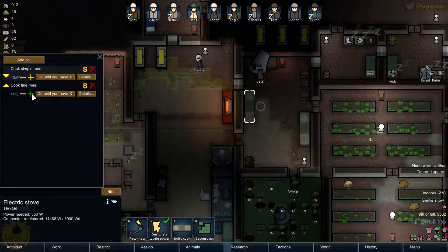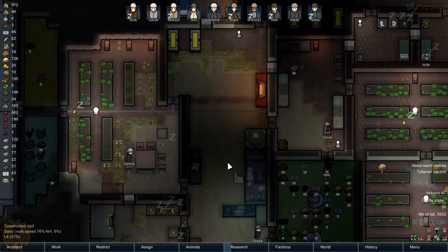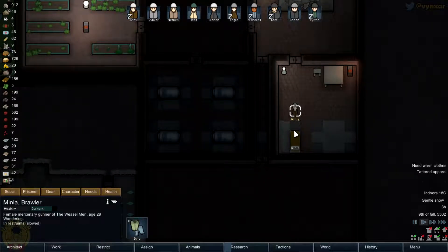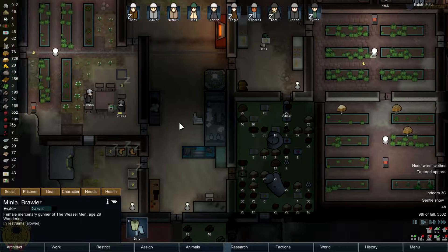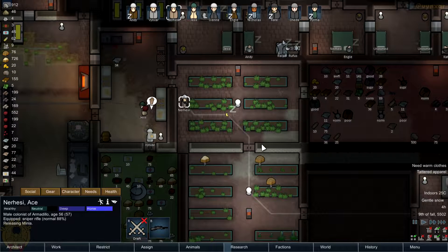So we'll keep these things working properly. We're going to just store as much food as possible. So next time when we'll be in trouble, it will be easier to deal with that. Do we have still somebody in these caskets? No, nobody else. Do I need to free her? Or is she going to be freed by herself? I think now she's going to be released. Let's bring her to the frontier of our colony and ask her not to come back anymore.